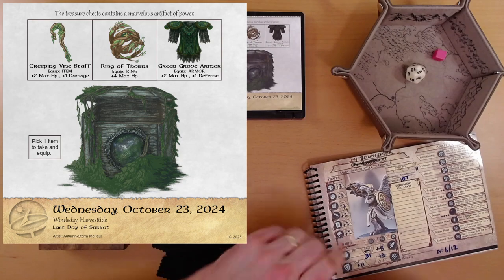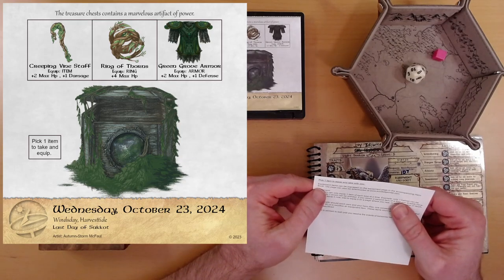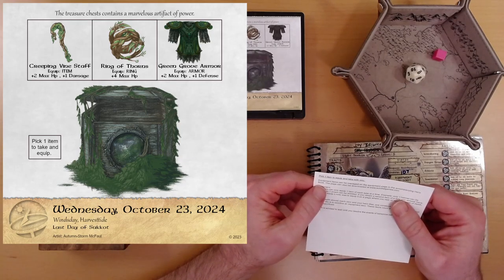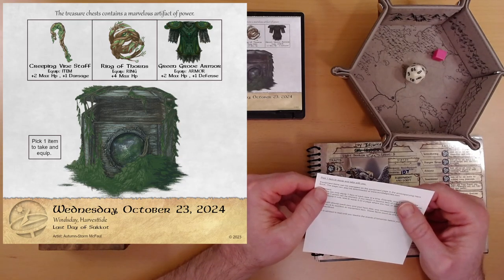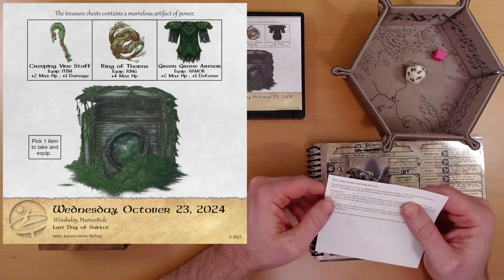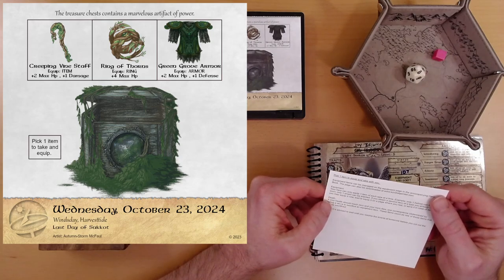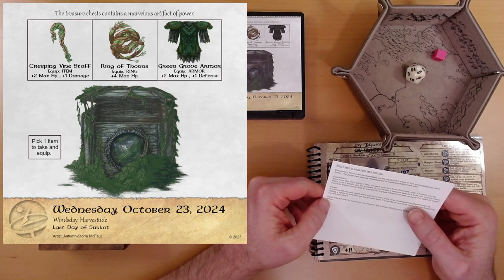Ivy is up to 31 health — feeling pretty strong. Is there anything else on the back of this page? Let's see. Pick one item to equip and take with you. Equipment items can be managed on the equipment page in the hero book, which can be downloaded from sundialgames.com. Your hero can only equip one item. This is all stuff we already know.